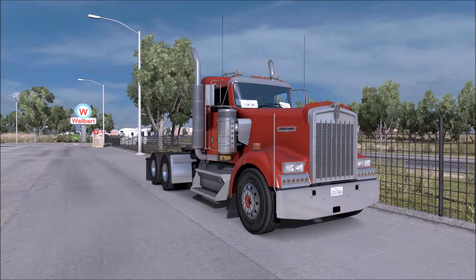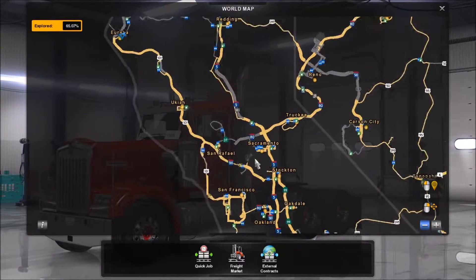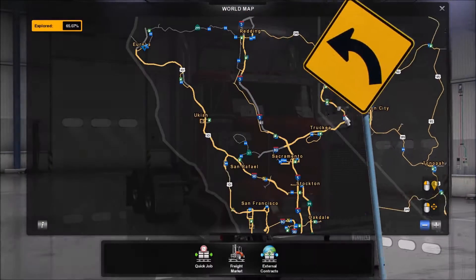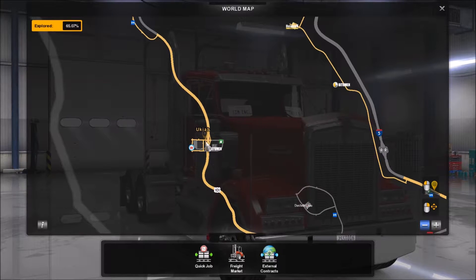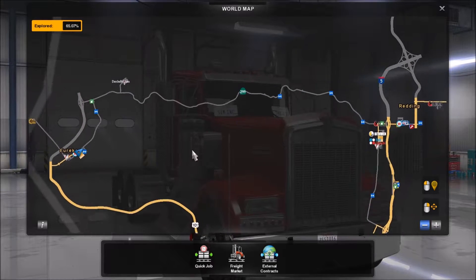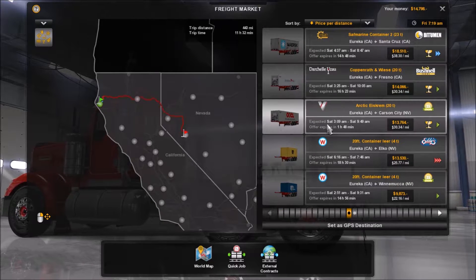Hi guys and welcome to another episode of Let's Play American Truck Simulator. In the previous episode we drove up a new road from Stockton, past San Rafael, past Ukiah, around Willits with a quick stop there, and up to Eureka.